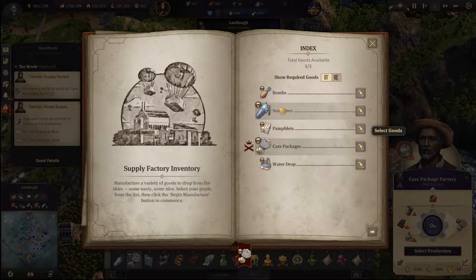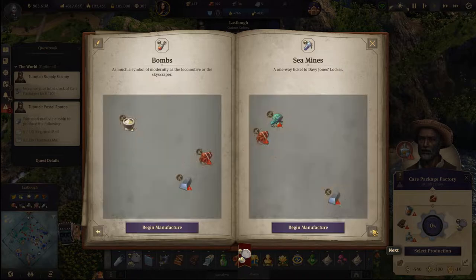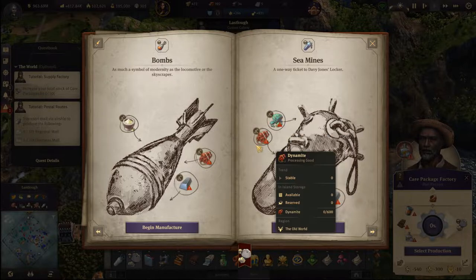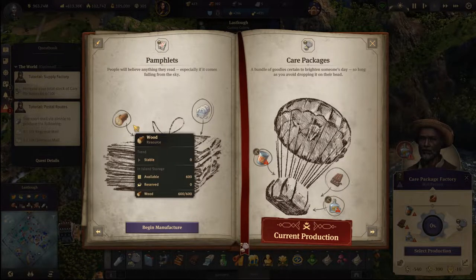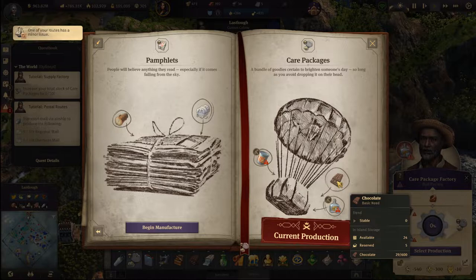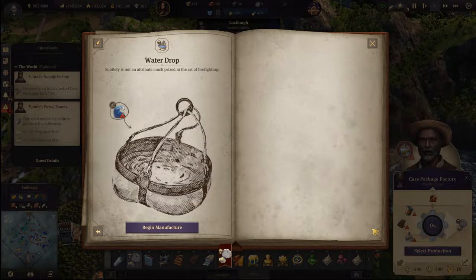Oh wow — bombs?! What the hell? Salt peter, iron, dynamite makes sense, sea mines — okay. These are dangerous items. Let's produce some pamphlets instead. We have chocolate, schnapps, and canned food.